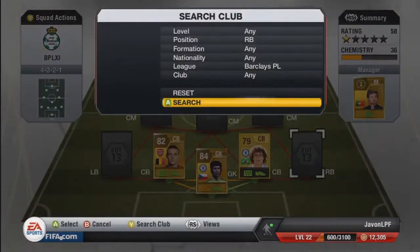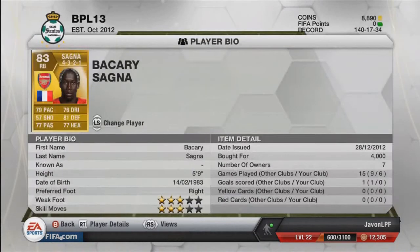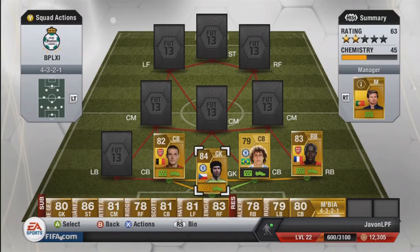For right back we have Sanya — amazing, the best right back in the Premier League, 83 rated overall, French, cost me 4k. His stats: 79 pace, 76 dribbling, 81 defending, 77 passing, 77 heading — really good stats. The only bad thing about Sanya is he bursts forward too much and leaves a gap.